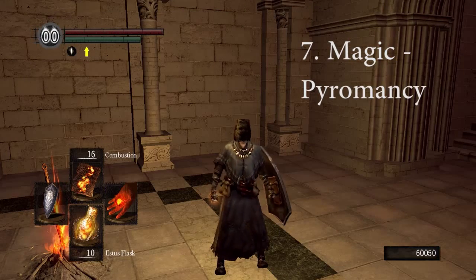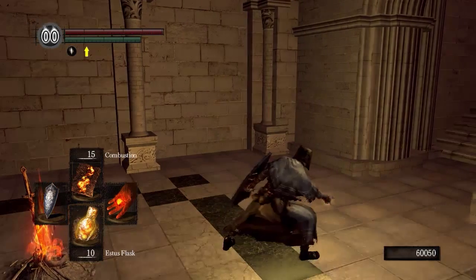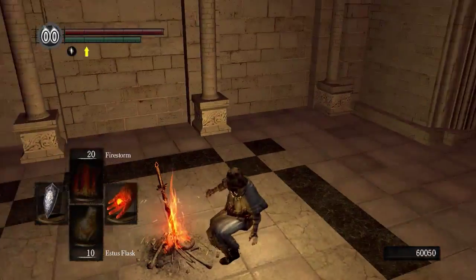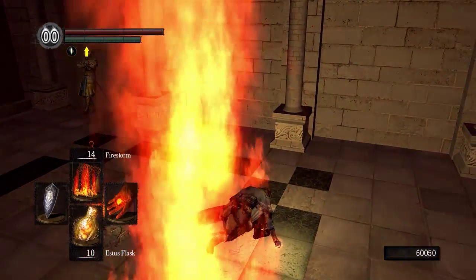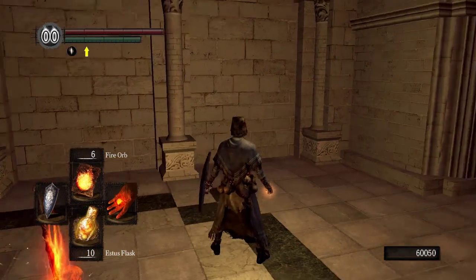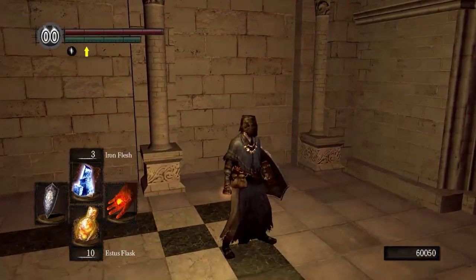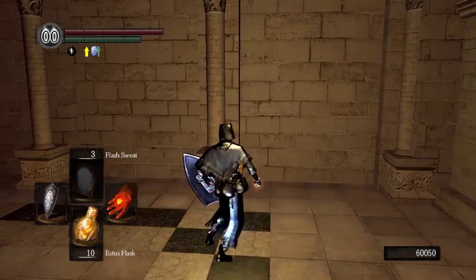Next up we're going to do magic, starting with Pyromancy. Pyromancy is exactly as it sounds — you just throw fire around at people. You have short-range magic like Combustion, or long-range like the Great Fireball. You can also do Firestorm, which is an AoE that spouts fire everywhere, or you can use a Fire Orb, which is like a smaller fireball. There are a lot of different types of Pyromancy, including self-buffs that will make you stronger against fire and so on.